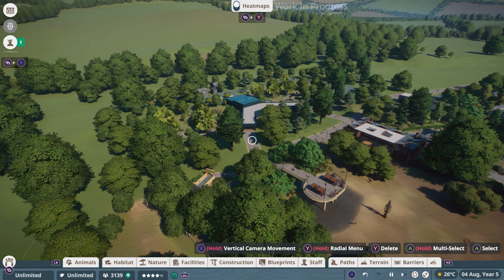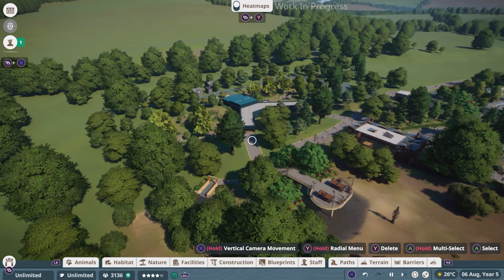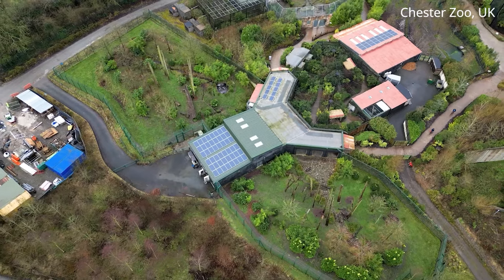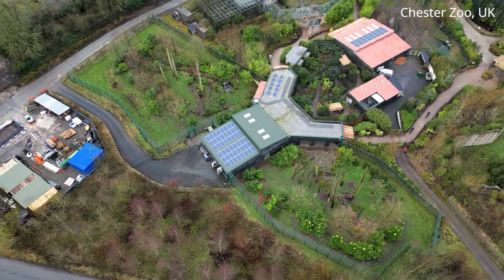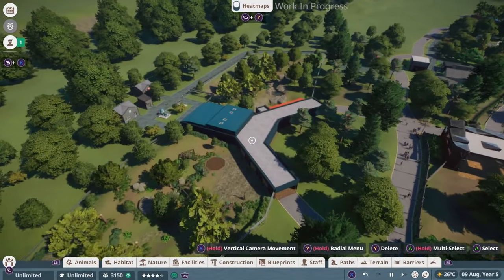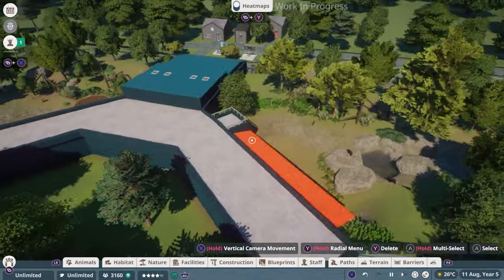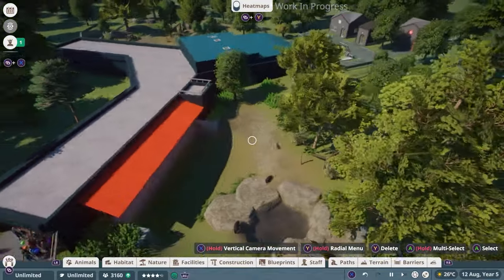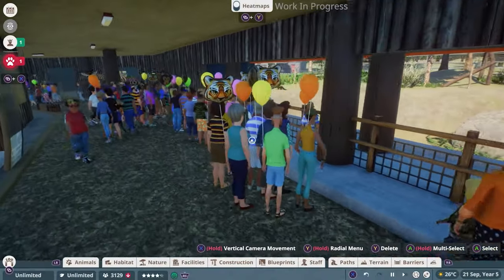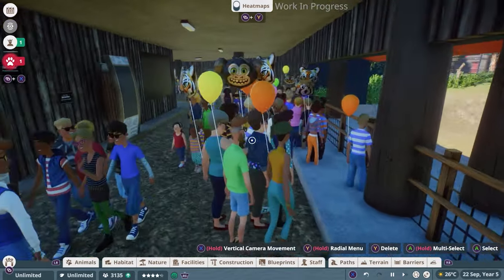The habitat I want to introduce to you all today is this lovely habitat for Binturong and Sun Bears. This habitat is actually an existing habitat in real life from our friends over at Chester Zoo, and they kindly let us replicate it so we can talk about these lovely animals and show you what goes into the construction of a habitat like this. You can see we have a two-sided habitat with a lovely viewing gallery, which allows your guests to get a closer, more personal look at your animals and is a great way to teach them a little bit more.